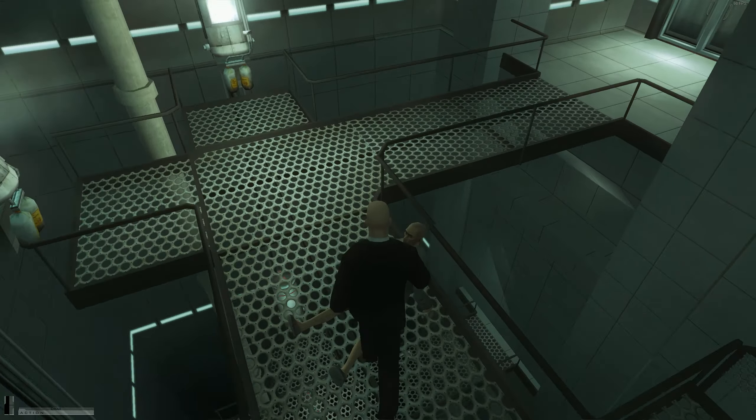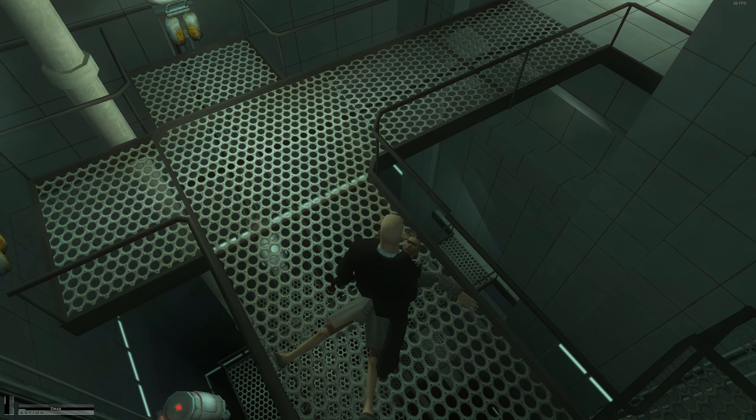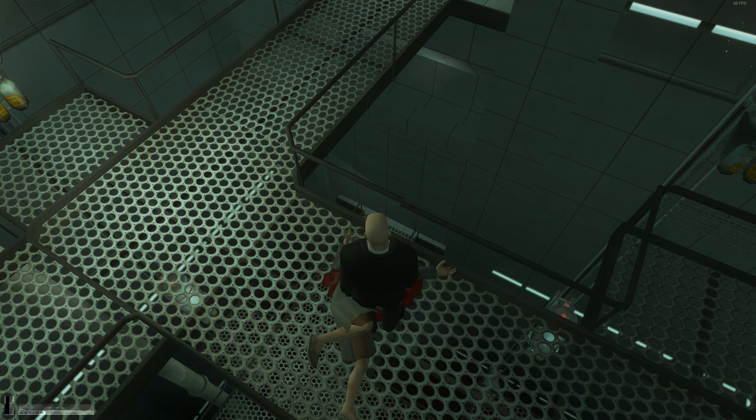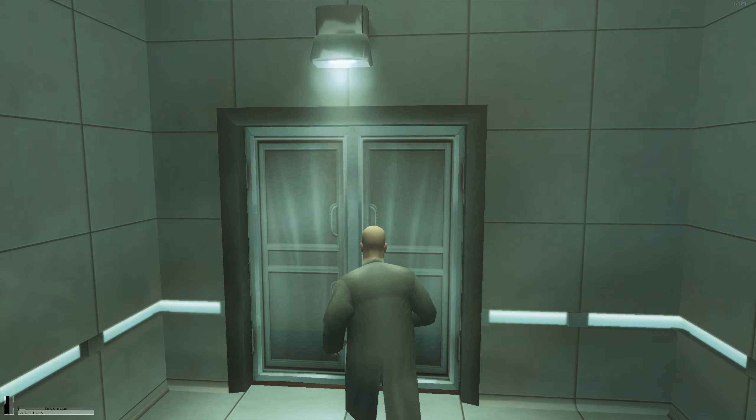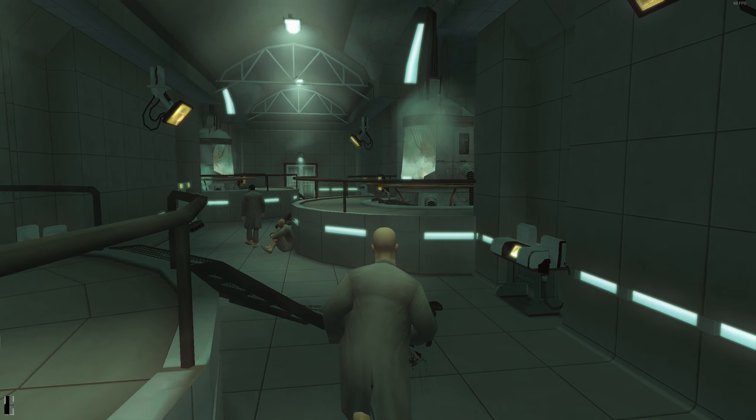Here you can shoot this guy, but it's random — sometimes he just falls over the ledge. So you just have to hope that he gets in the right place and pick his disguise.